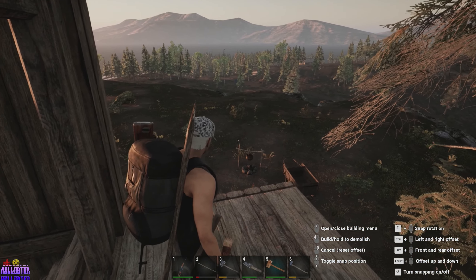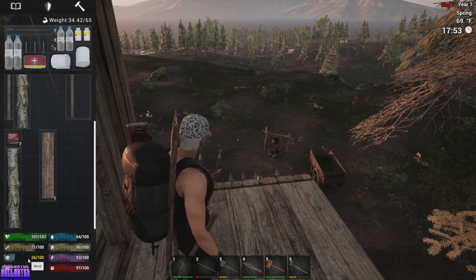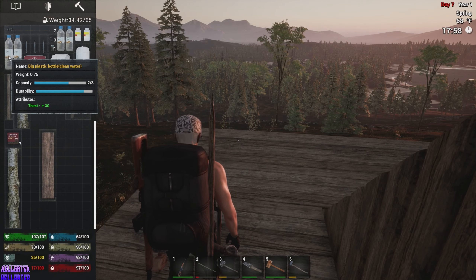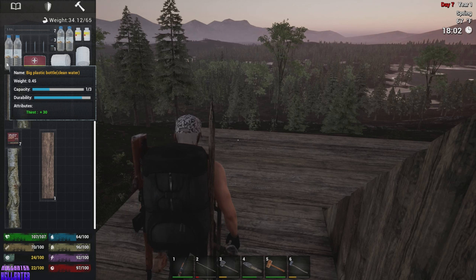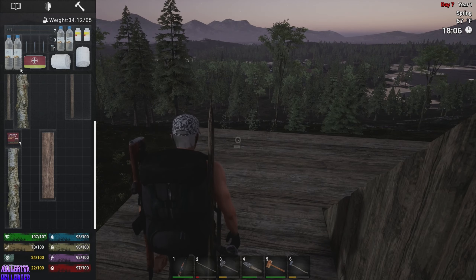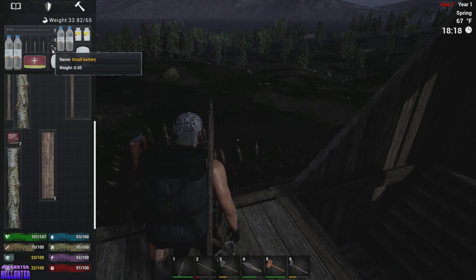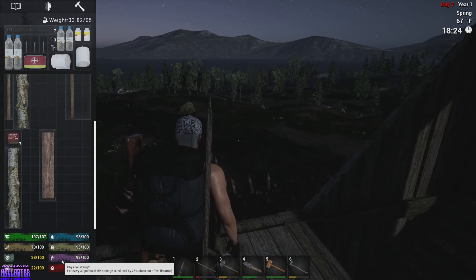There's no wood structure piece that goes at an angle right? Are these the stairs I have up front? It looks like it — bet those would snap there. No. Hate hitting escape and doing that. These stairs are absolute crap. Demolition does not return materials but gains engineering experience. Oh okay.